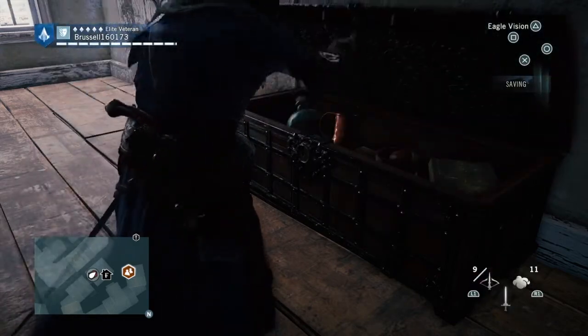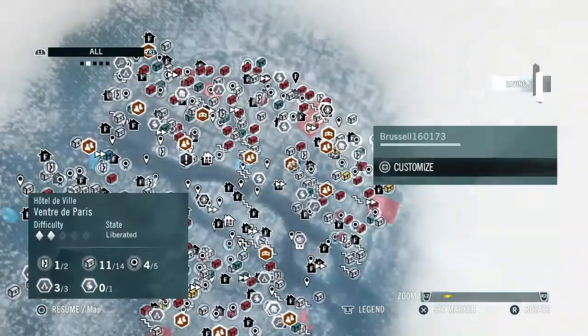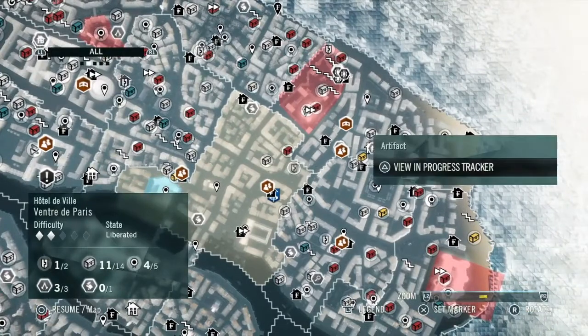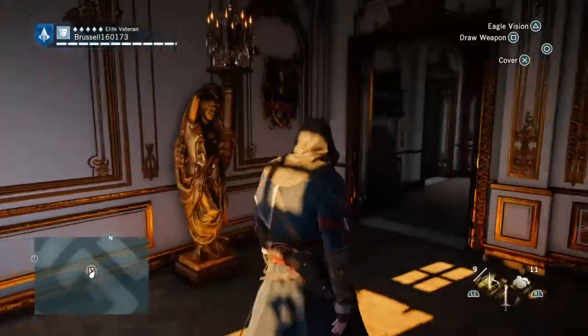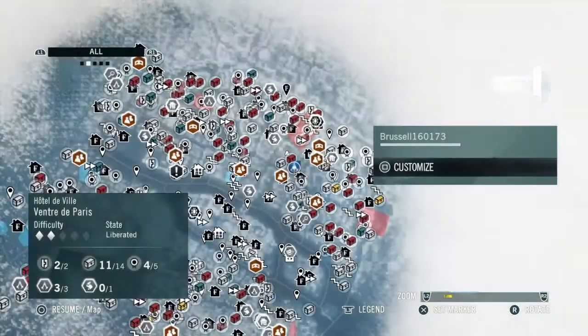I forgot a chest on this one, but I went back for it — it's okay. I did get them all, but I did forget one of the chests as I was going around. So the next thing I did was the artifact, which is over here. All you do is climb in a window and it's right there — if you head to the nearest window to it, you'll find that easily.